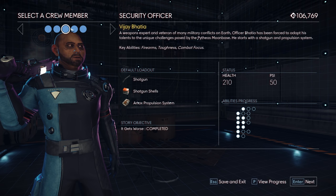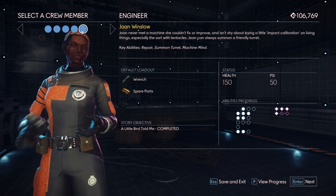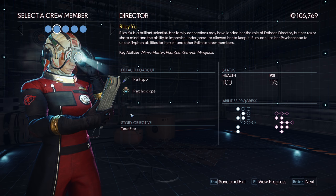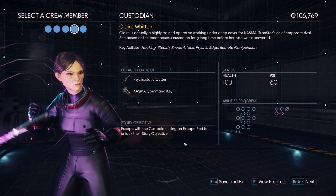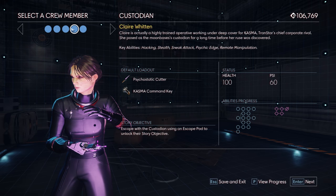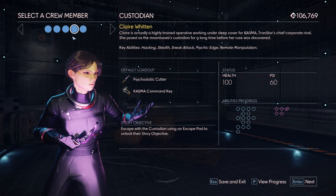So now where we sit is: Vijay Bhatia has their story objective completed, as well as Joanne Winslow. Riley Yu has their story objective open. Andrius still needs their story objective opened. Same with Claire, because we've never even played as them. So basically three characters that we need to do stuff with. I think this is a pretty good place to end the episode, so I hope you've enjoyed so far. And when I return, I'm going to play as Claire Whitten.